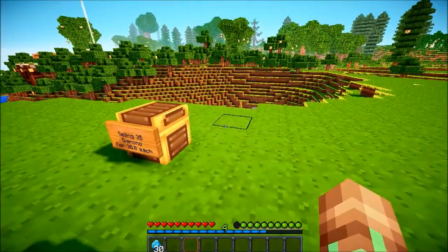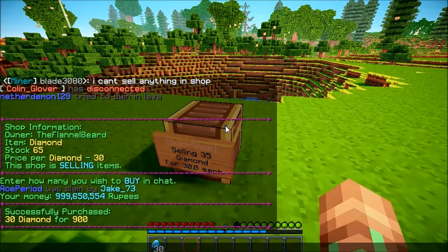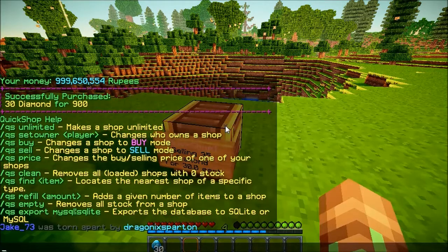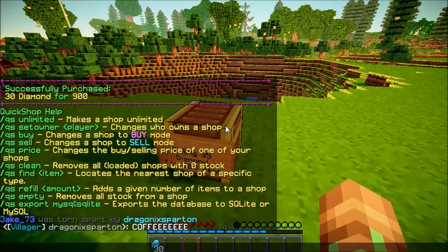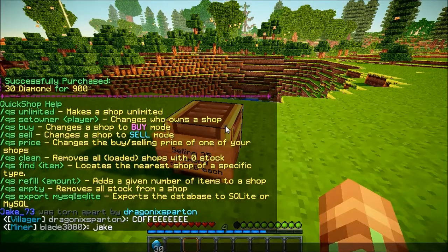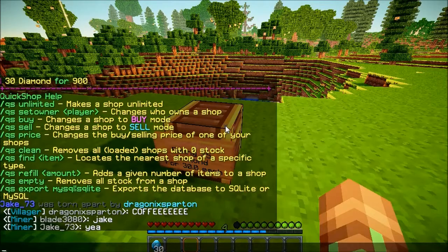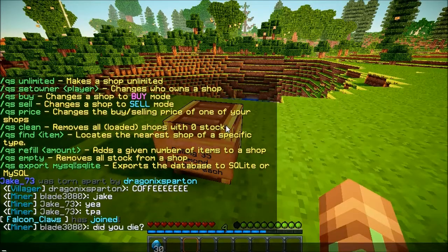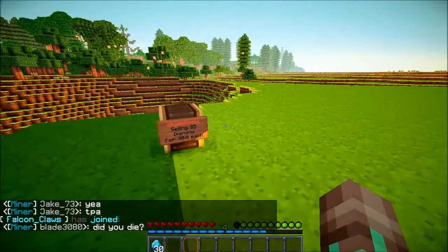That's pretty much it — that's as simple as it gets. If you mine a lot of items, just place a chest and left-click it. You can also use /qs, which pulls up options: you can change it to sell-only or buy-only. For example, you can make a chest that buys players' logs and pays them 10 a piece. You can set owners and change the price without redoing the sign.